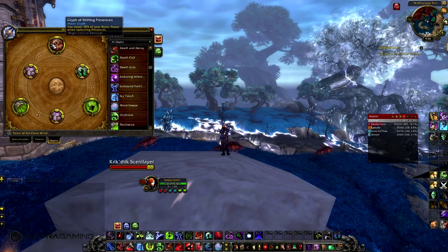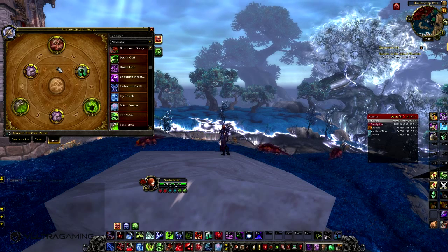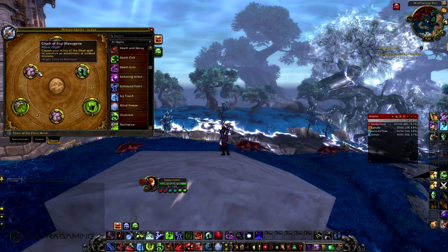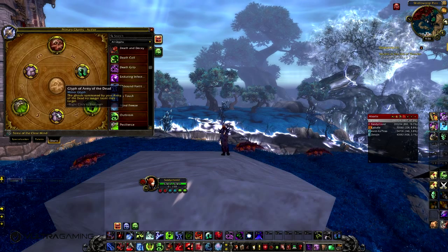Shifting Presences — if I'm off-tanking away from the boss, I can go into a DPS stance to do a little bit more damage. The minor glyphs are completely up to you, but it's good sometimes to have the Glyph of Army of the Dead so your Army of the Dead no longer taunts the targets.